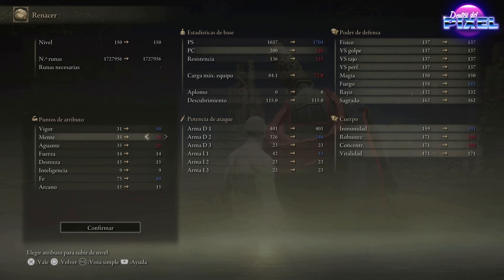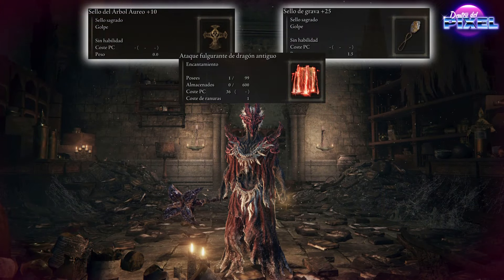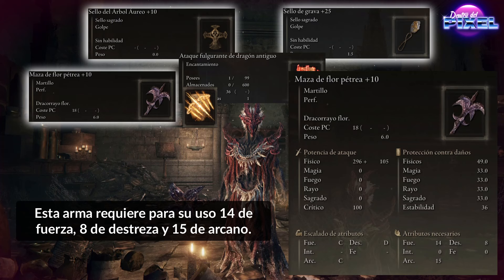So for that, 14 into Fuerza, 15 into Destreza, and 80 into Fe — a lot, I know. But I also want a lot of power. Arcano we'll leave at 15. But why not more into Arcano? Because we're going to use the Maza de Flor Pétrea. This weapon has a small problem, but we'll take advantage of it.